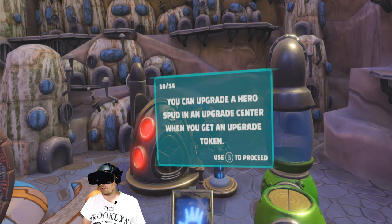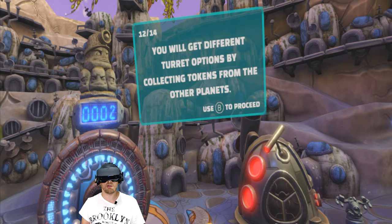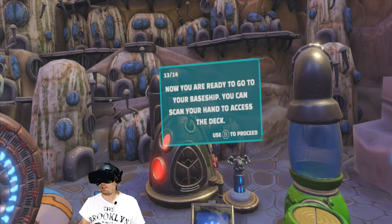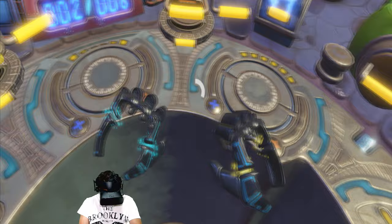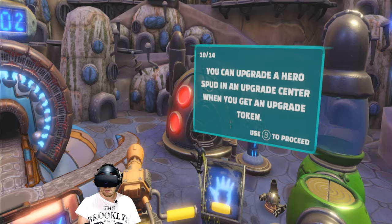It sounds really cool, but this game is just bugged for me. You can select which turrets you want to bring to the battle. You get different turret options by collecting tokens from other planets. Now you are ready to go to the base ship. You can scan your hand to access the deck. You can always run the tutorial again. I don't know what that means - I've just gone through the tutorial again now as well. It's a shame you don't just put a menu button in so you don't accidentally press it.